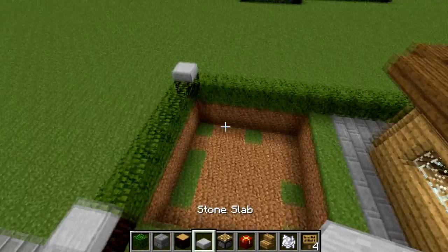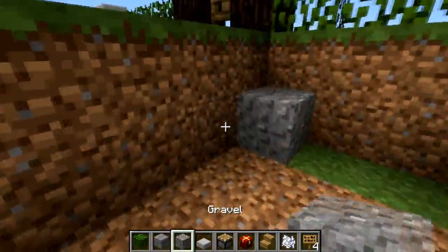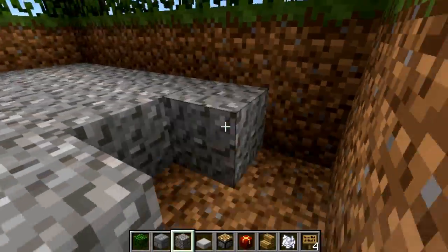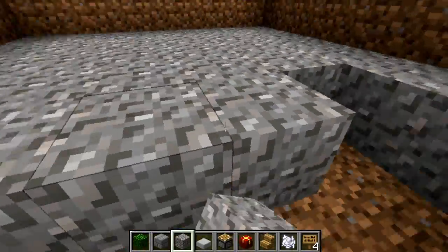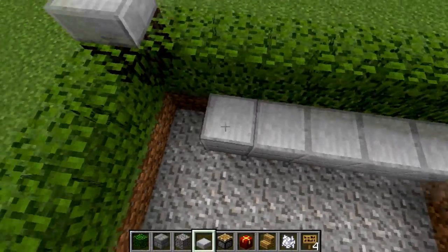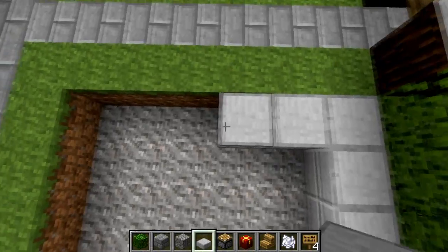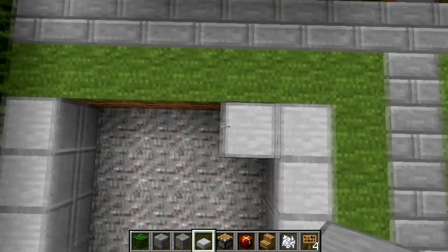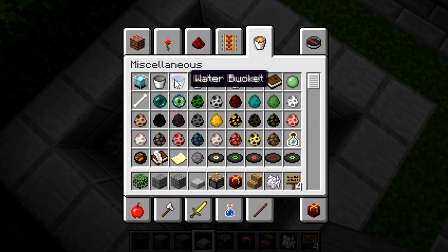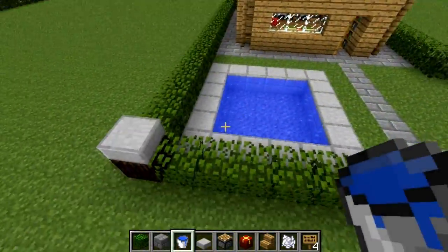The next step is the pool. We're going to fill the bottom in with gravel, because that's usually what's at the bottom of a pond. You could use stone or something — just don't use dirt, because dirt looks really ugly in Minecraft. We're going to avoid using dirt as much as possible. Then to add a little bit of a border, we're going to go around with stone slabs — this also helps to keep different textures apart. Even though water and grass do not have the same texture, it helps to add a dividing line in between the two. Fill your pool in until it's full.